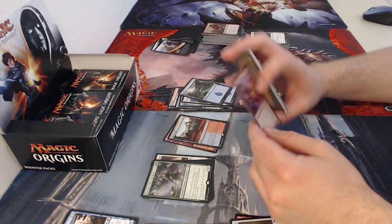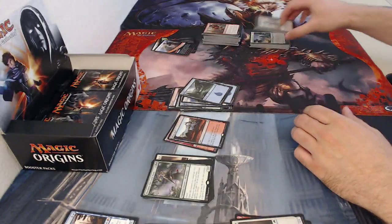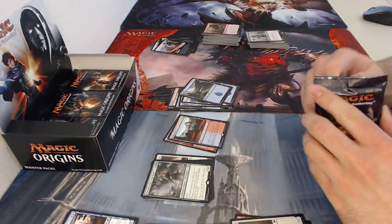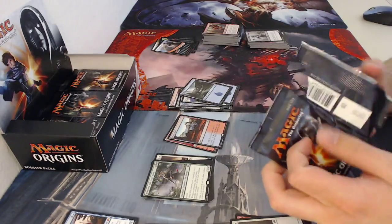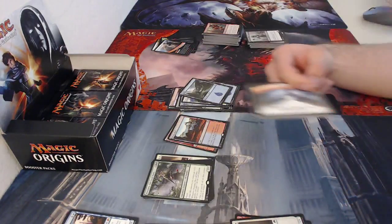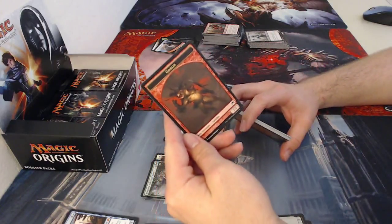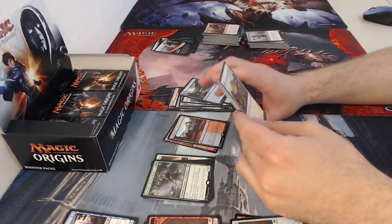Whenever Dwynen attacks, you gain one life for each attacking elf you control. It's a pretty decent card. I'm not going to complain too much — it's an elf and I've been looking for elf cards with this set, so more elf cards are always good. Also got a goblin token.